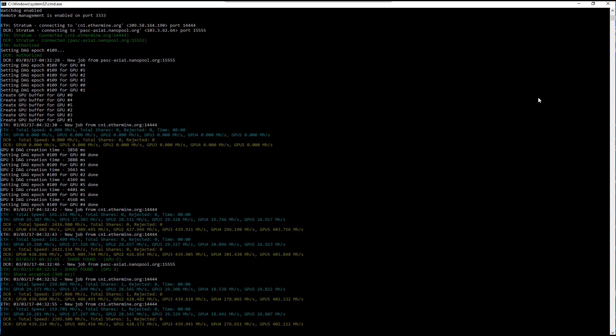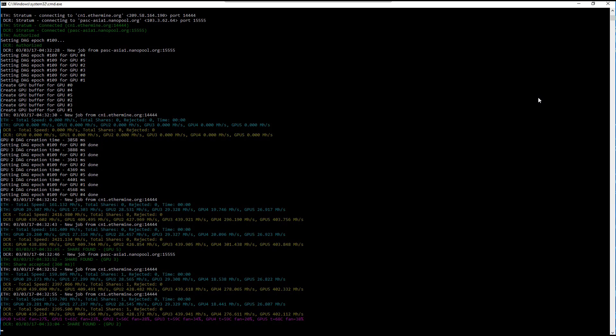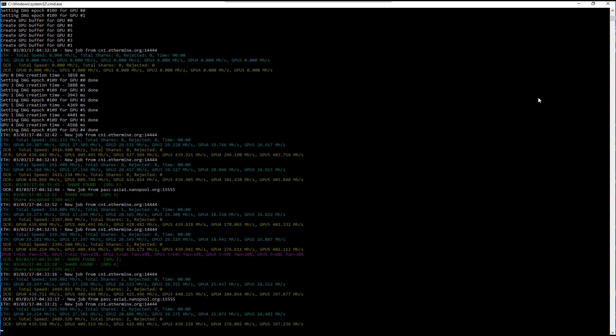You can see from the speeds that on most of my GPUs the Ethereum speed is not really affected very much by Pascal, except on GPU 4 which seems to kind of go up and down with its Ethereum speed.